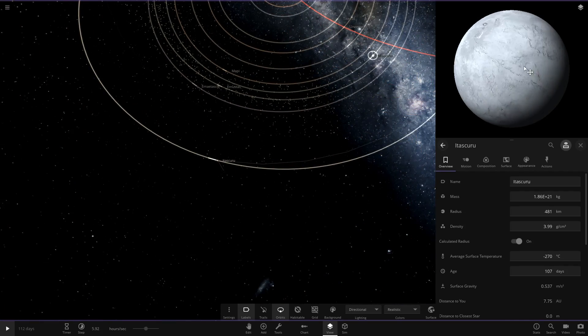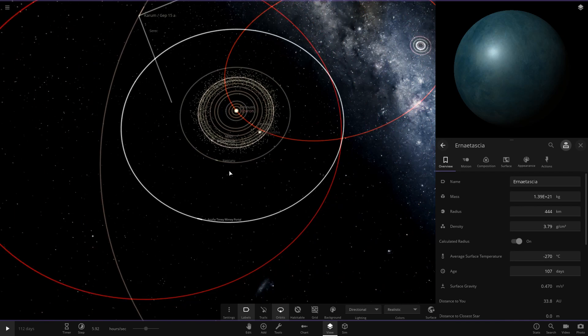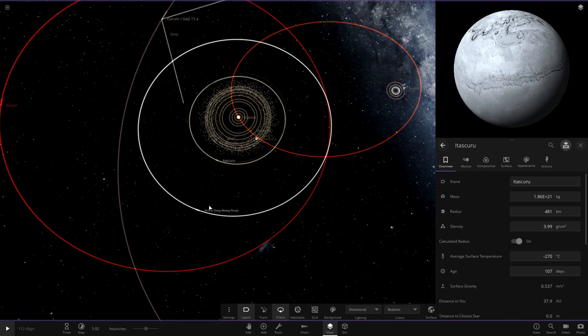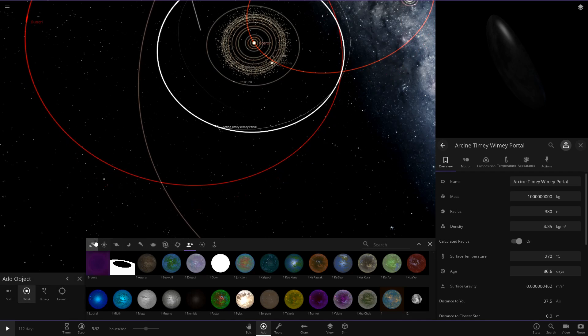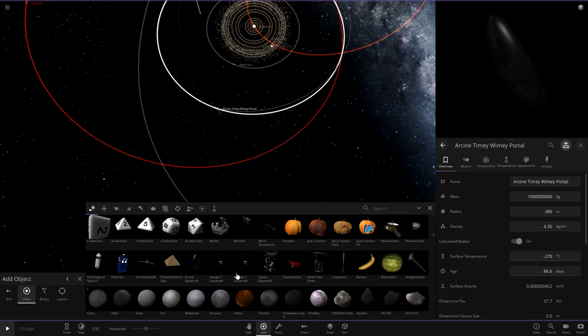The next object out has ice on it but is nowhere near as reflective. Then there's what looks like a timey-wimey portal - that's the Arrival spacecraft from the object menu. Let's scroll down to find it - yes, the Arrival spacecraft.